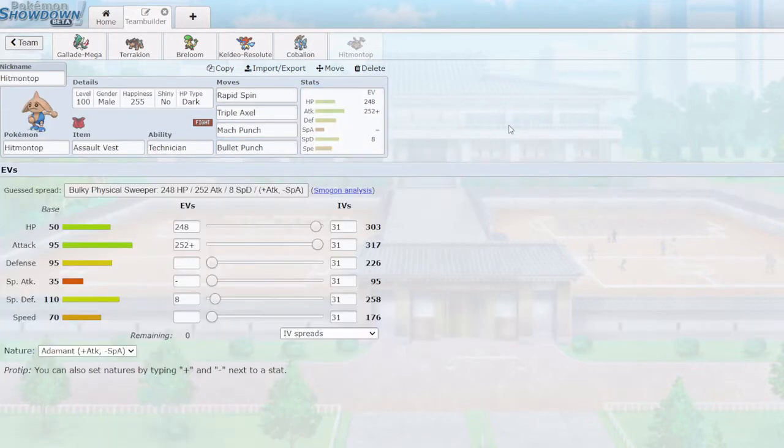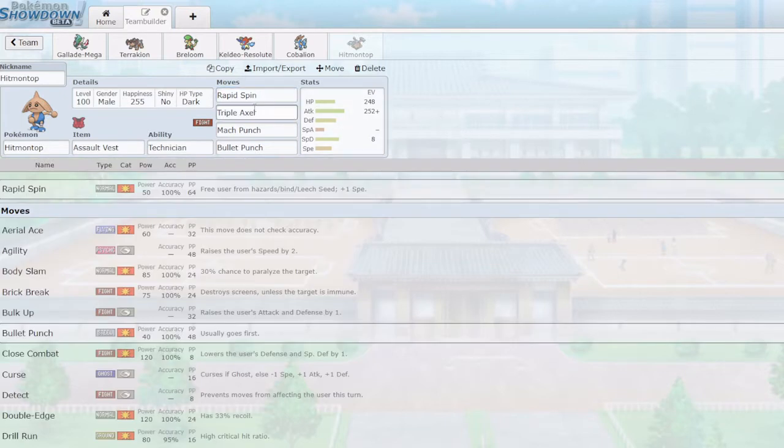Last but not least, I decided to use Hitmontop. Originally this slot was Z Komo — you can check my dragon video to see that. I went with Hitmontop with Assault Vest because it has really good special defense naturally. Its HP is lackluster and attack is mediocre, but with Assault Vest it's surprisingly bulky and can often take a special or even super effective hit. Moveset-wise, Rapid Spin is a lot better than it used to be — base 50 boosted to 75 thanks to Technician — removing all entry hazards while also gaining one speed stage for Hitmontop, potentially outspeeding key threats.